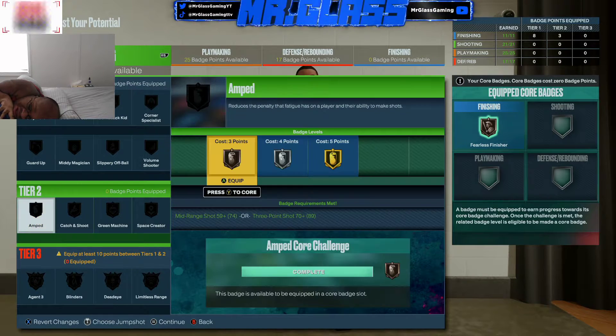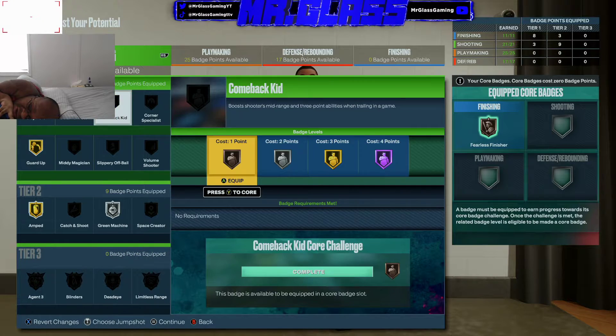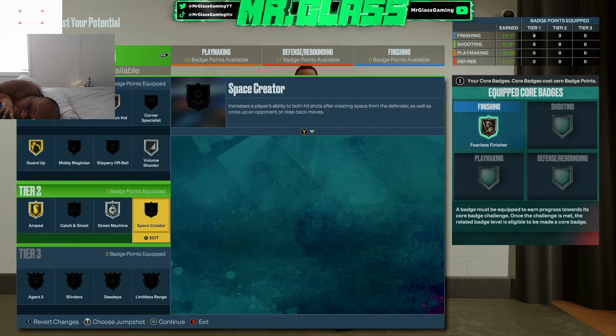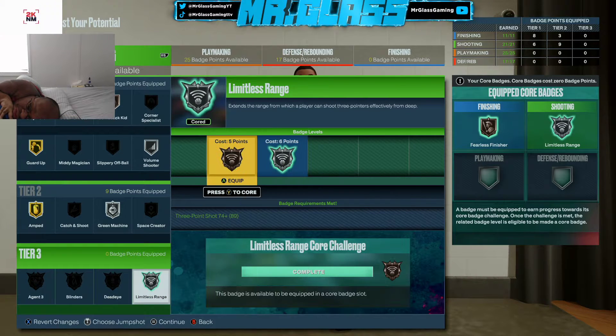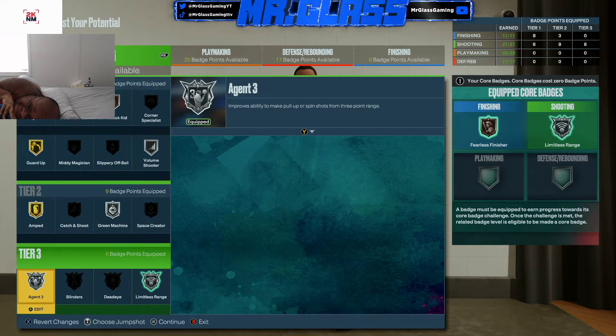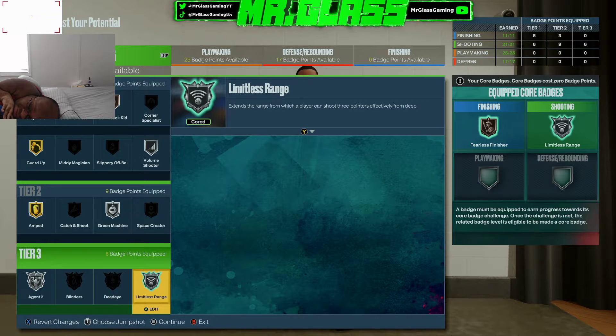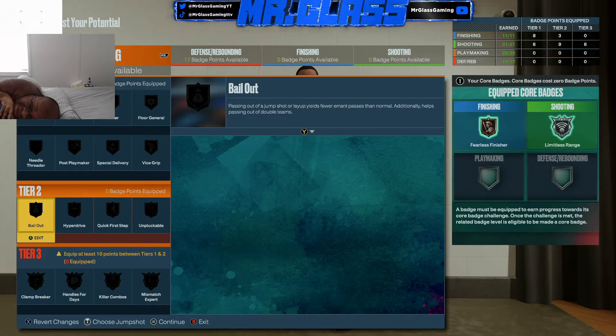Next we're going to do things a little different on the shooting side. We're going to go Guard Up on Gold, Comeback Kid, and Limitless Silver — we're going to core Limitless. That allows us to put on Agent 3, which is for shooting off fades and from deep. You guys should know what Amp does — it's basically the new Tireless Shooter from a few 2Ks ago. What it does is allow you to shoot the ball on low stamina without it impacting your ratings. It does, however, still impact your timing — that's an important caveat.